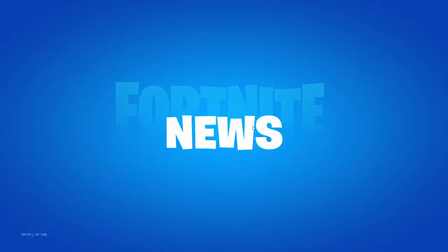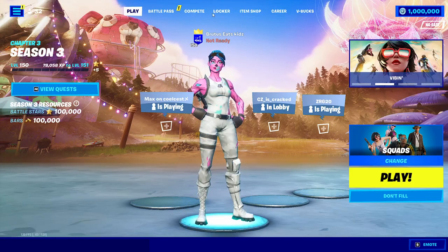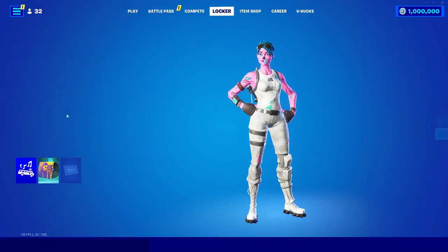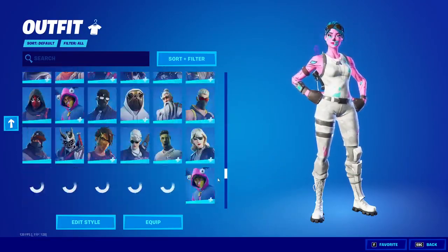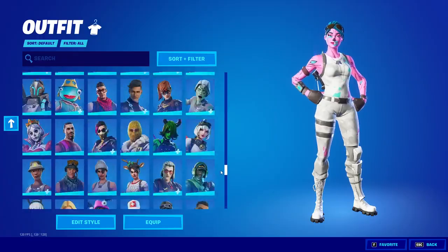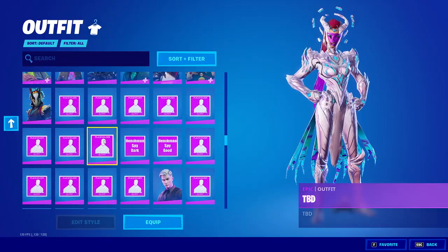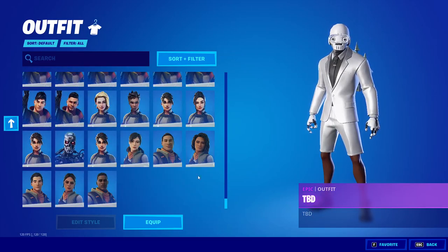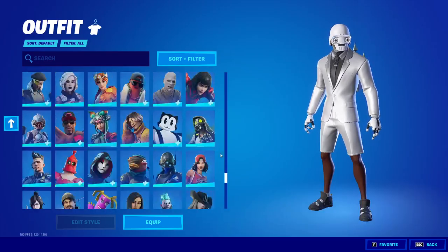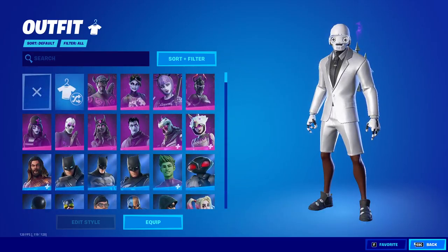Once you get launched into Fortnite, it should look like this. If you go to your locker, you'll have every skin in the entire game and you can choose any skin you want. You'll see that you have some unreleased skins as well — if they have this placeholder logo, that means they're unreleased. You can also go down to the bottom and get every default skin as well, and all of the NPCs.